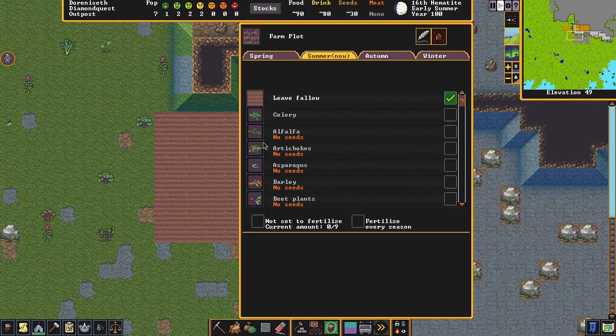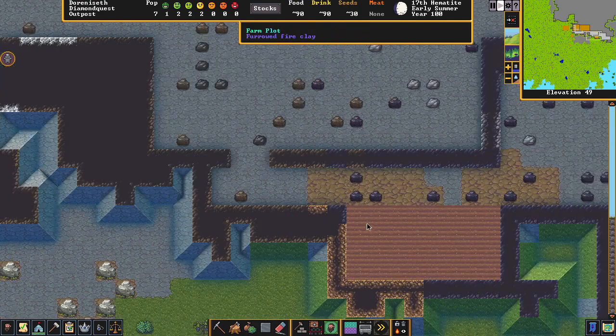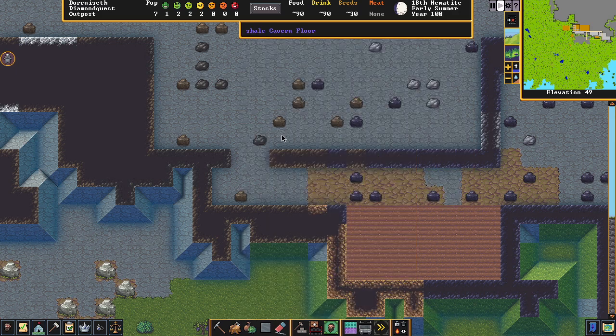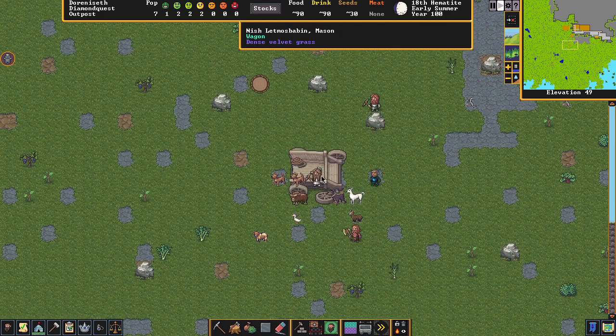We needed more wooden barrels — make some more. These things fill up pretty quick. Once a barrel is made you can brew drinks again. It's really easy to run out of barrels; we'll automate those in the next video. On the outdoor farm, some plants aren't available inside — you have different options. I usually keep it set to plump helmets but you can also do pigtails.